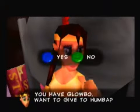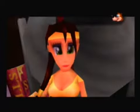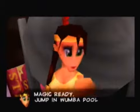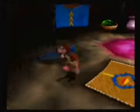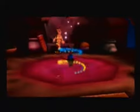You have Globo, want to give to Humba? Yes, I do. So I'll throw it in, and there's her teleporter. That's right, her teleporter is directly inside the place here. So we'll just activate that and jump on in.